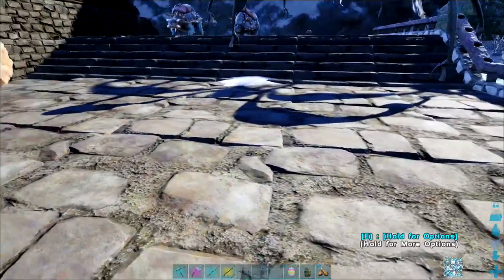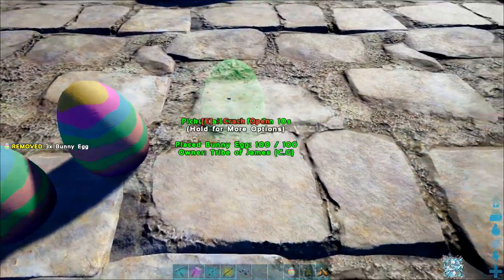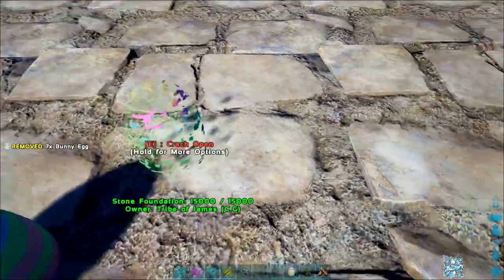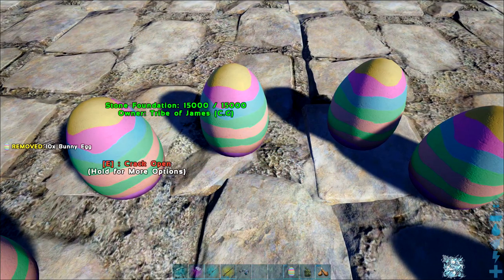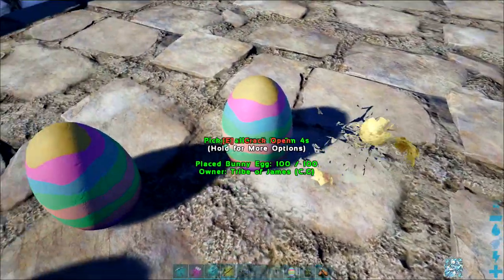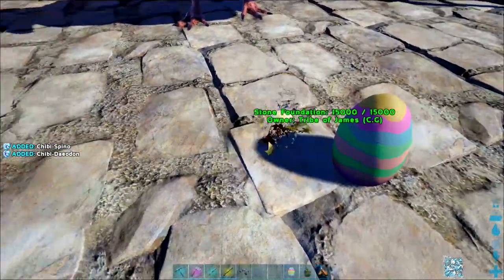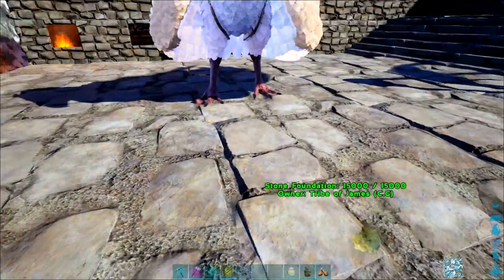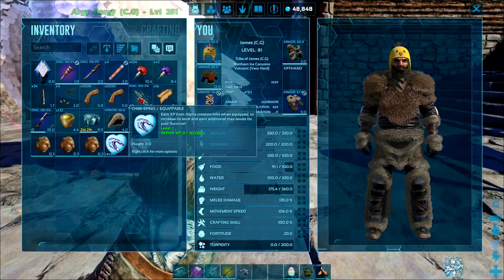There are a few new skins to open. To get the chibis, all you have to do is sit the eggs down — I'm doing about a dozen at a time in a circle — and as we open them up I tend to get one for every ten or so that I open. There we go, we've got a spino and a deodon chibi. That's how you get your chibis and there are six new ones to collect.